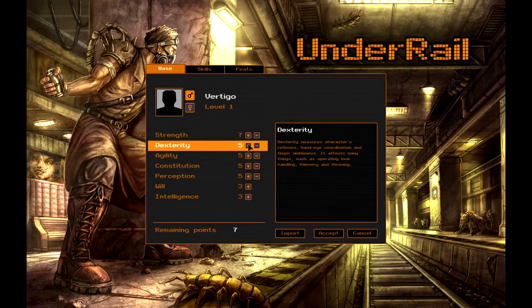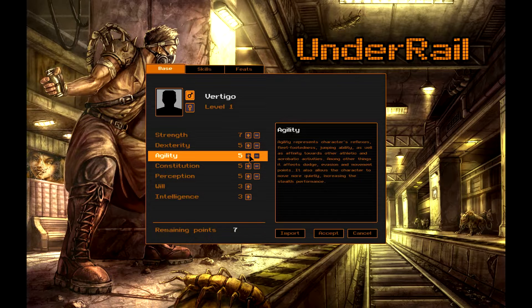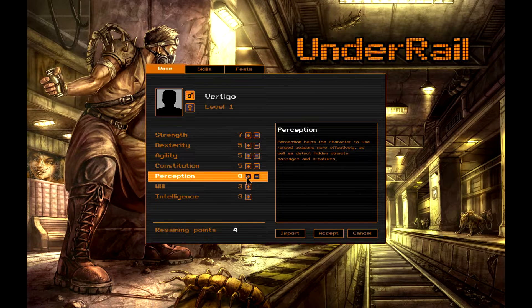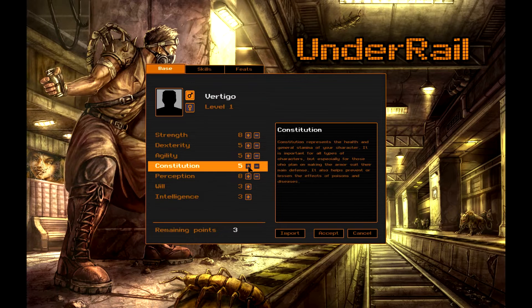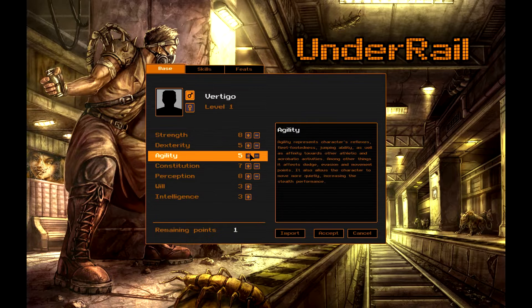We're going to raise his strength and his agility up. Perception, actually, since that's ranged, we're going to get those kind of high. Dexterity and agility we'll leave. Constitution we'll also raise up since he's probably going to get his ass kicked a lot. And we'll go with one more point in agility.